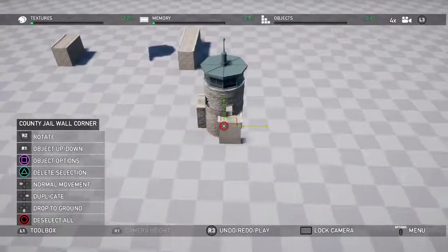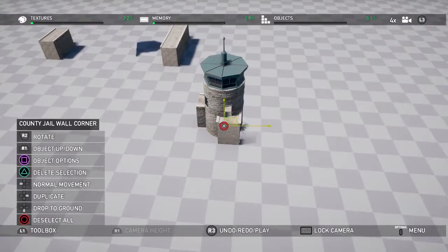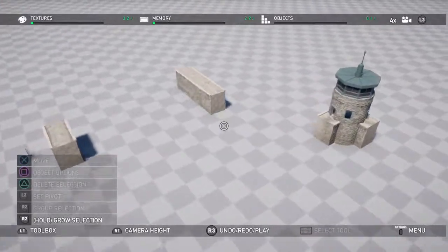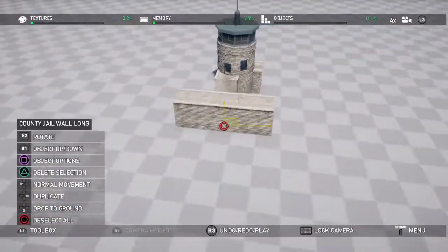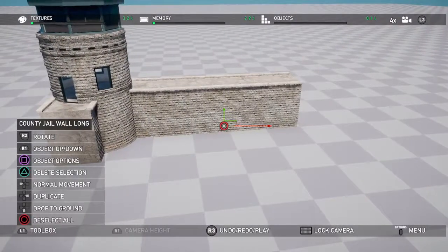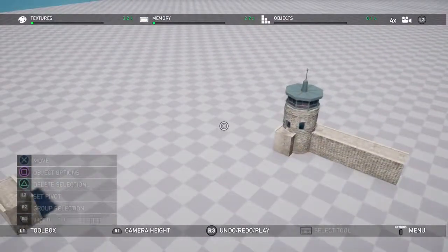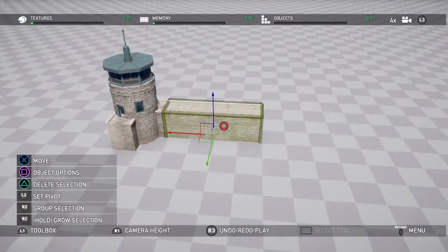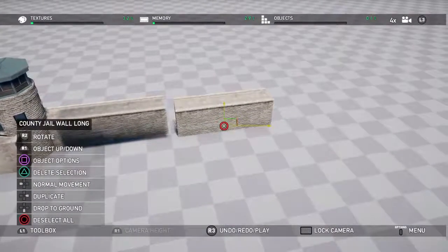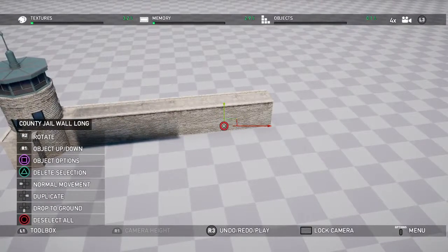First we're going to build one of the corner outposts and get it lined up perfectly. Then we're going to start branching off this — you want to zoom in close. You want to have a slight bit of overlap, which helps line it up and get everything perfectly fit. Click on it and press right to duplicate that block, and then you can just start building out by duplicating.